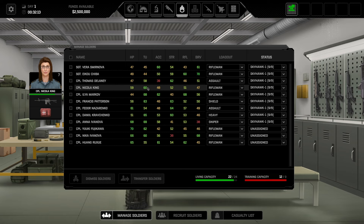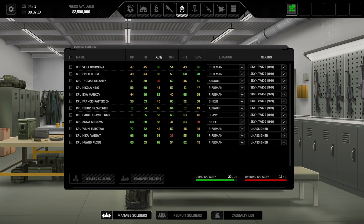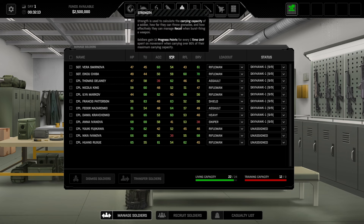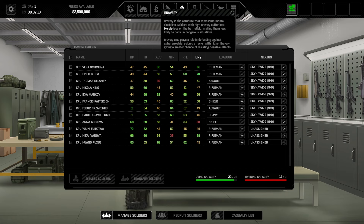You can see how time units are really important — some guys can move very quickly and some are a little bit slower. Accuracy is accuracy of the weapon. Strength is carrying capacity, recoil control, and also how far they can throw things like a grenade. Reflexes is reaction fire or overwatch avoidance — people with higher reflexes are less likely to trigger reaction fire. I'm not quite sure how overwatch is calculated, but I'm sure we'll find that out. Bravery is essentially the resolve: if you have higher bravery, you're less likely to get panicked when something bad happens.